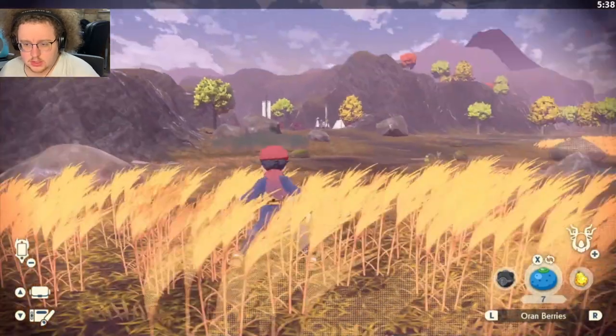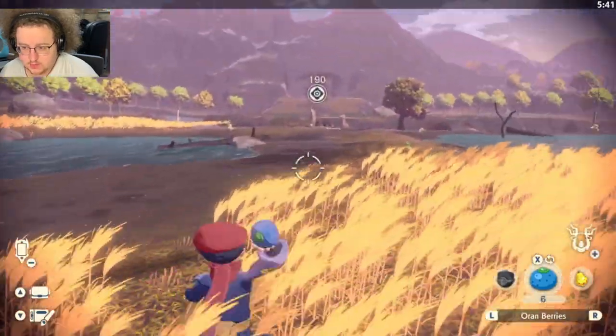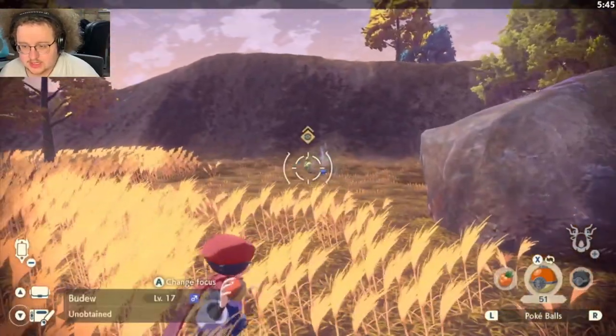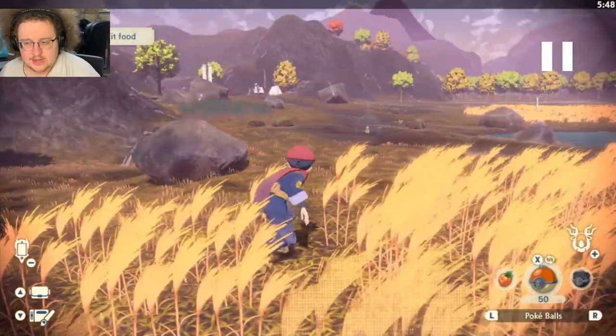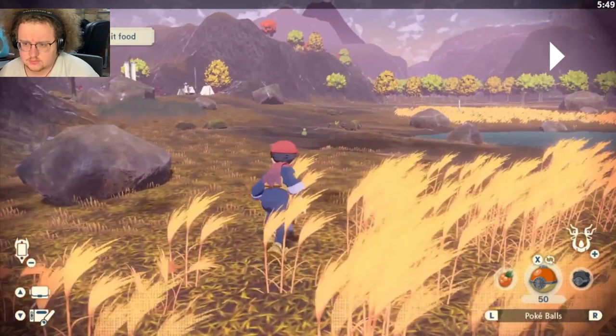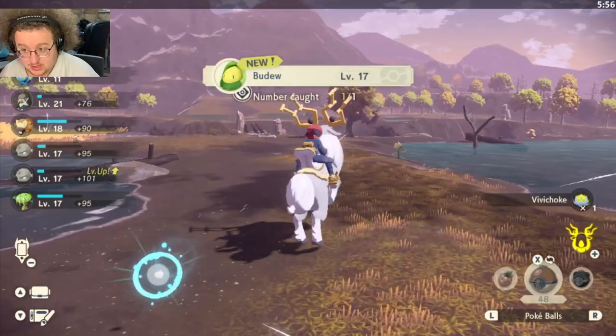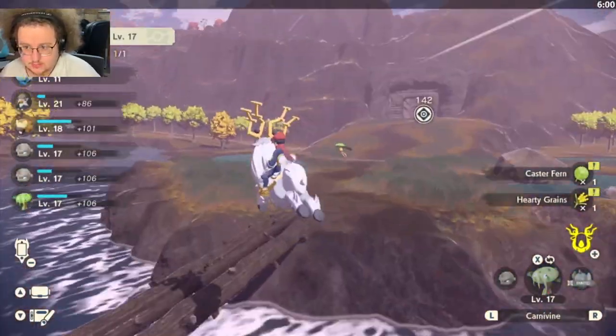You're gonna sit in this little hayfield/grass and feed these three Budew in a circle: throw, turn, throw, turn, come back to the first one as soon as it starts eating, throw a ball at it. If you can prioritize backstriking for a couple reasons: one, backstriking significantly increases the catch rate of any given encounter, and two, I believe you actually get more money depending on how many Pokemon are caught with a backstrike — the game gives a bonus based on how many are caught with backstrikes at the end of day catch summary.